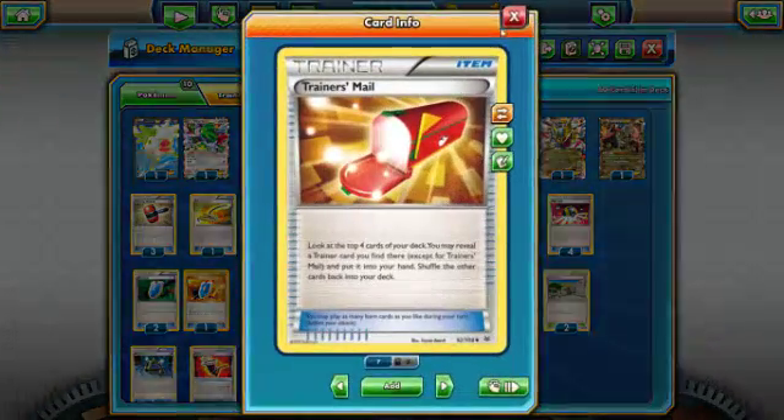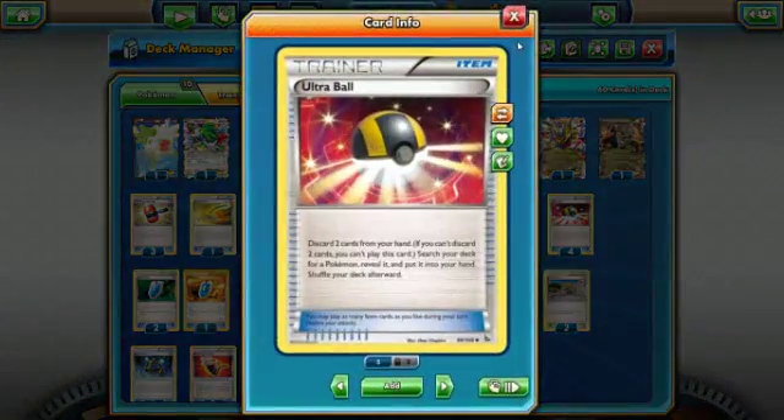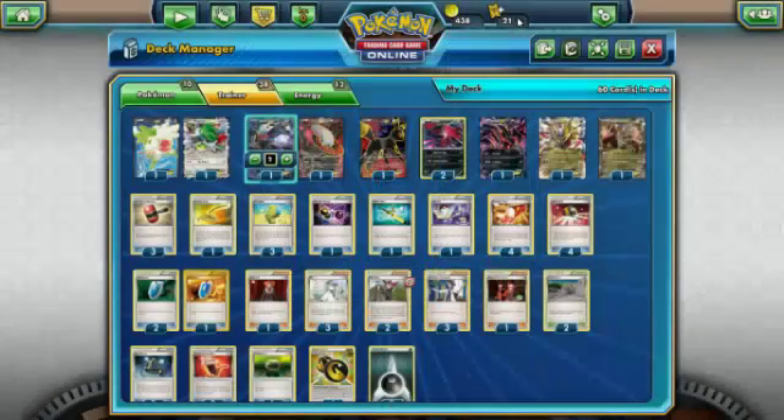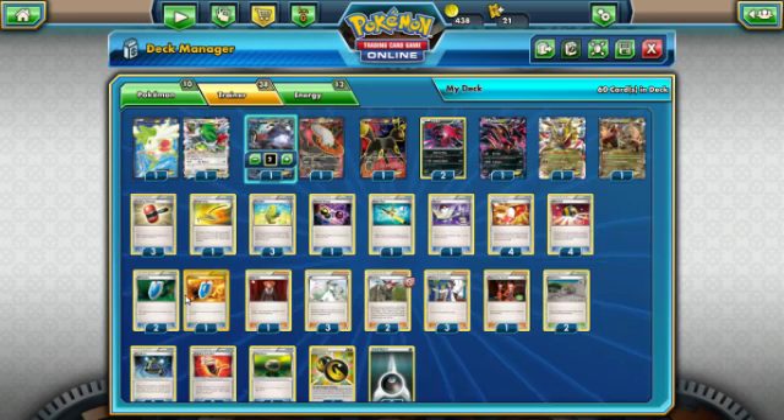For trainers: four Trainer's Mail for consistency, four Ultra Ball for consistency, three VS Seekers — though four is always better. I'm considering dropping one Crushing Hammer to max out VS Seekers. That's up to you if you want to try this deck out. Ninja Boy is currently a banned card but is apparently going to be fixed with the new update rolling out around the 21st.